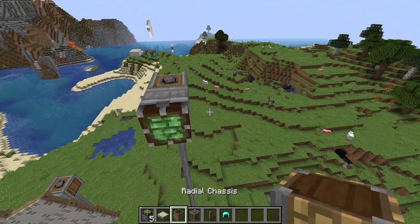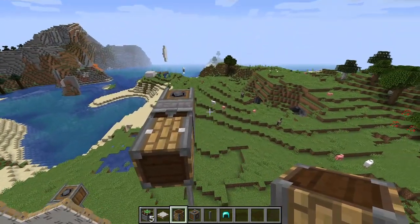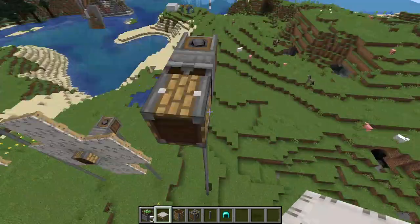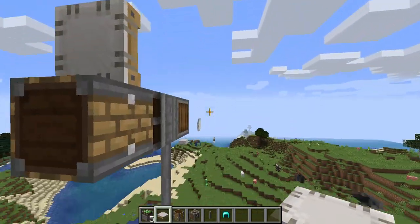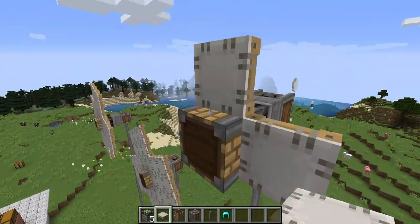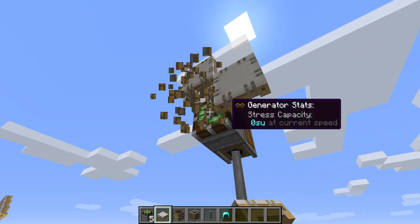Then you're going to take a radial chassis and place that on the windmill bearing. After you have the radial chassis, you're going to place white sails all the way around the radial chassis where you can see the white dots on it.